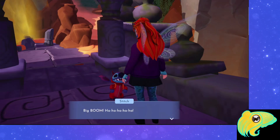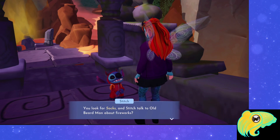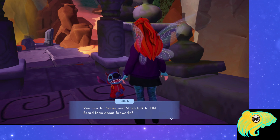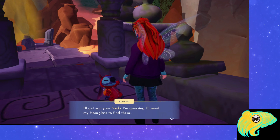Talk to Eve again, then go talk to Stitch again. He says he's going to talk to Merlin about a safer way to do the fireworks, but in the meantime he wants you to use your hourglass to find three socks around Eternity Isle.